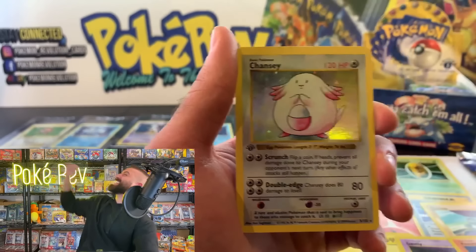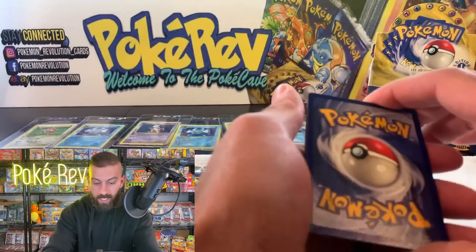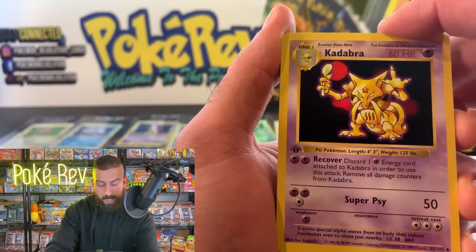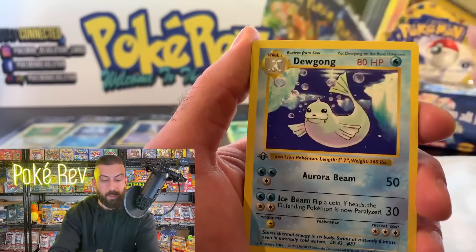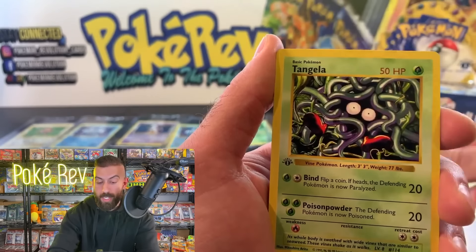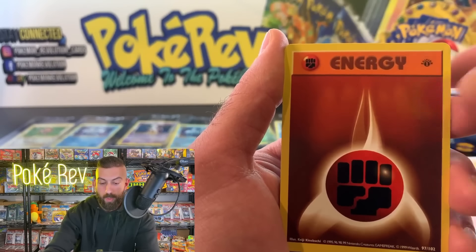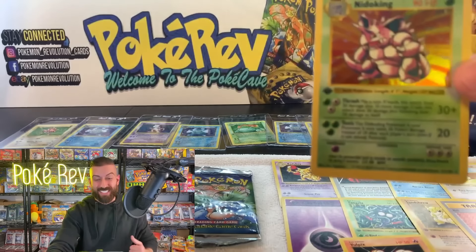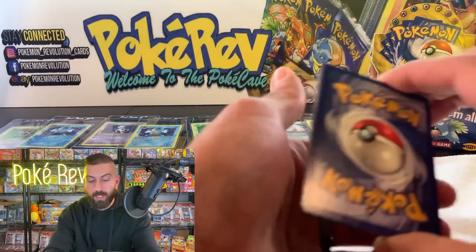Oh we got the Chansey — another holo in a row! This box is loaded. Can we make the magic happen? We got three from the back. We need to get the Charizard — Charizard PSA 10. Oh we got a Kadabra! Kadabra is $300 in a PSA 10. Got a Dewgong. Charizard in a PSA 10 is looking like $50,000 or more — absolutely insane. Psychic Energy, Tangela. Blastoise is $7,500 in PSA 10, Venusaur around five grand. Got the Bill, Fighting Energy, Voltorb.